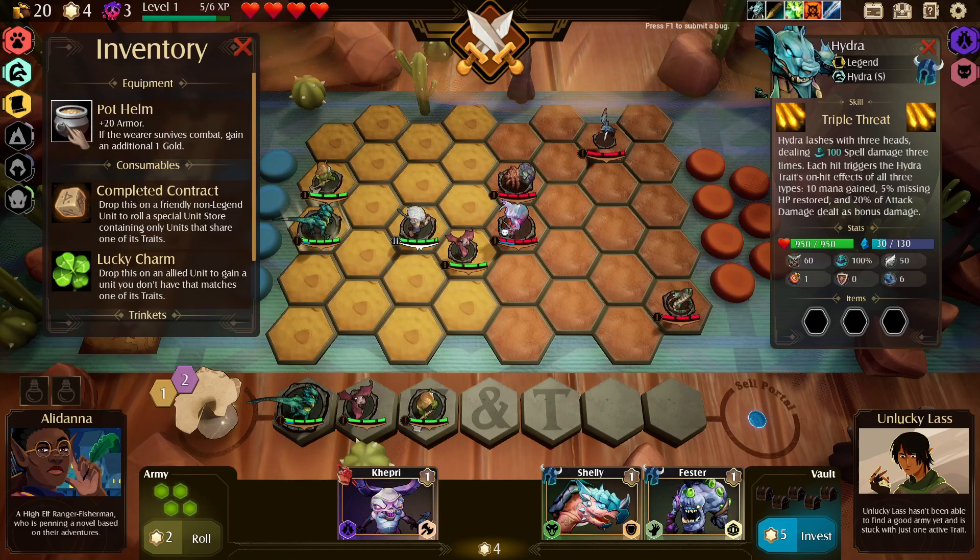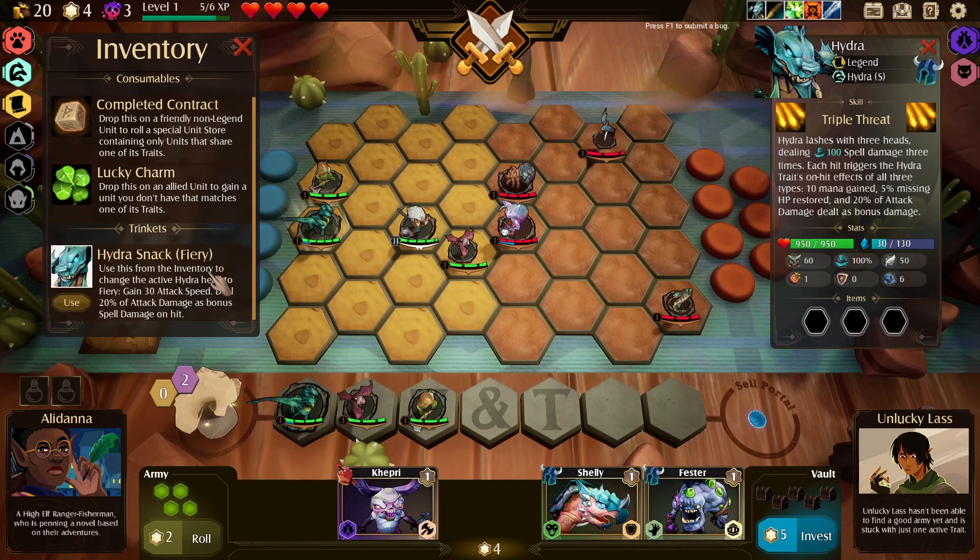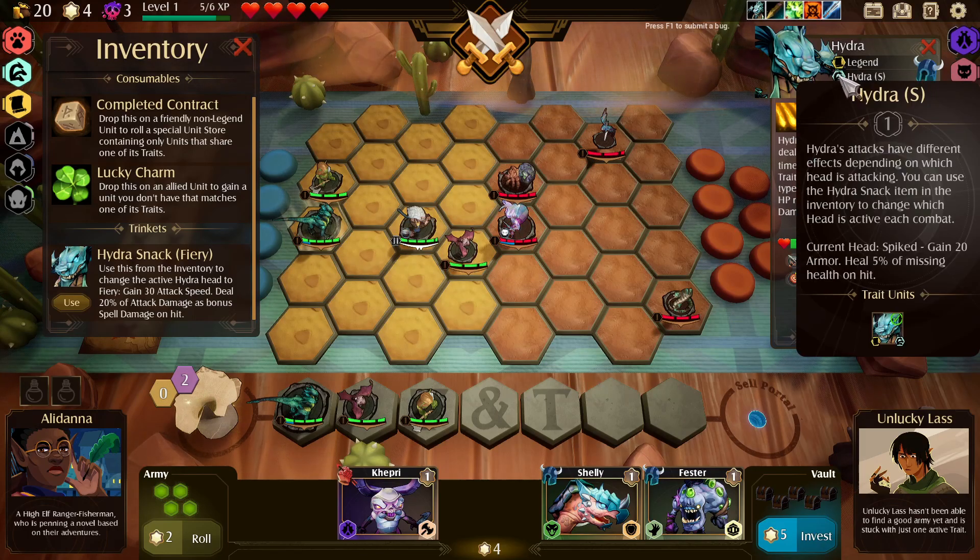We need to give this pot to someone. Thinking we give it to the tier two unit - he'll be tankier and if he lives we get extra gold. What the heck is this? Use this from the inventory to change the active Hydra head. Fiery: gain 30 attack speed. What do we currently have? We have Spike: gain 20 armor, heal 5% of missing health on hit.